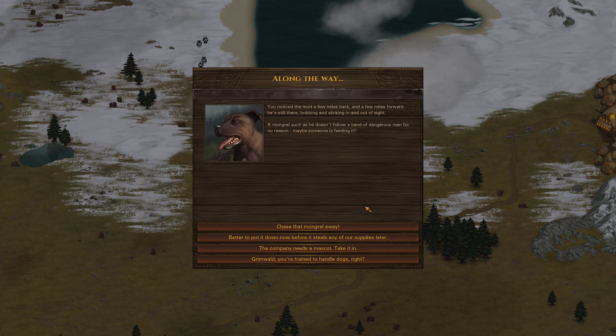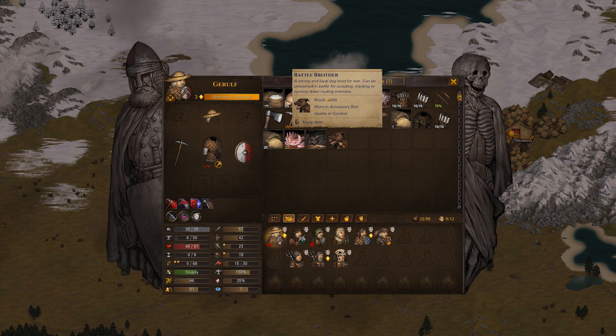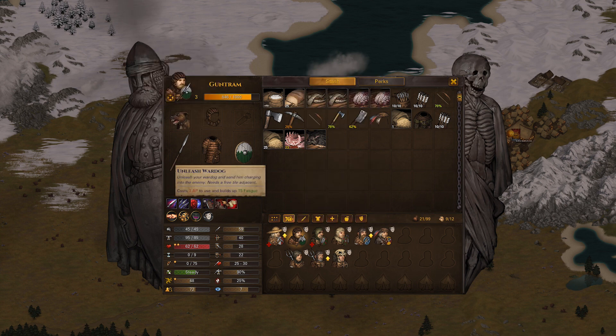We got 160 in advance as well. You noticed the mud a few miles back and a few miles forward — he's still there, bobbing and slinking in and out of sight. A mongrel such as he doesn't follow a band of dangerous men for no reason. Maybe someone is feeding it. Chase him away. Better to put it down now before it steals any of our supplies later. The company needs a mascot — take it in. Grimwald, you're trained to handle dogs, right? There we go. That's worth 200. We just need to equip the dog — it costs 3 action points to use and builds up 15 fatigue.